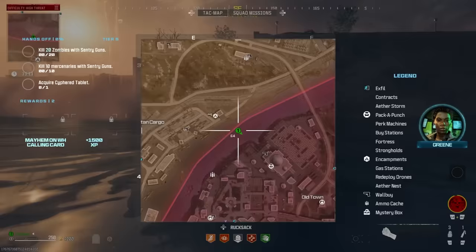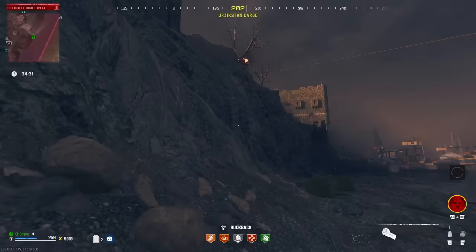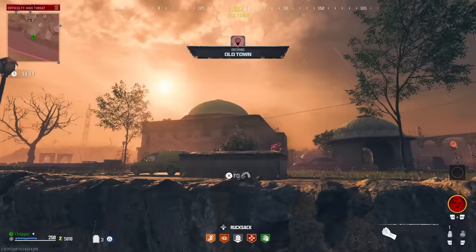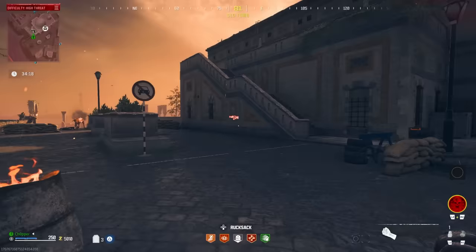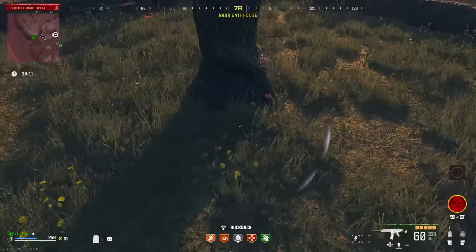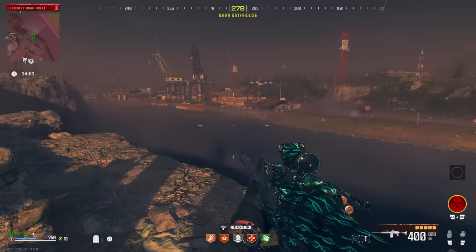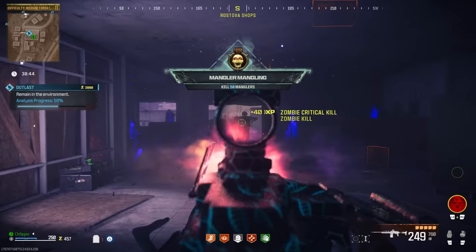Wall buy locations will sometimes shift around game to game, but you can locate them pretty easily in these zones. Once we find our wall buy, we're going to purchase one — we're going to hope it is an orange rarity weapon, although sometimes there is a green wall buy in the highest threat zone, which I think is absolutely absurd and I hope gets fixed. If you find an orange weapon, buy it for 5,000 points, then immediately leave this zone and go back to medium threat. You can use your raw Ethereum crystal on this weapon now and pack-a-punch it to tier one. Then you can start doing contracts in the Tier 2 zone, which will grant you better rewards and more money so you can pack-a-punch to tier two.